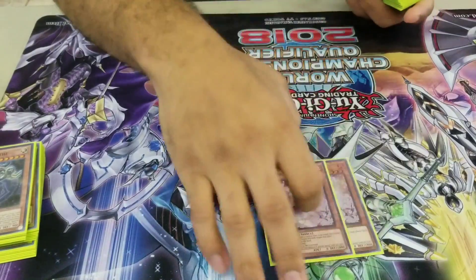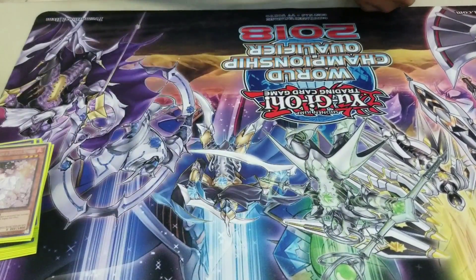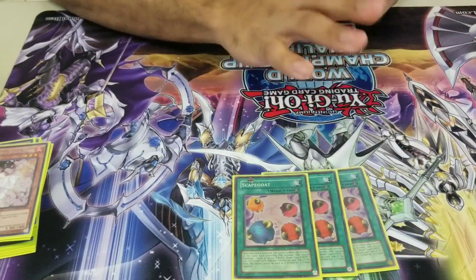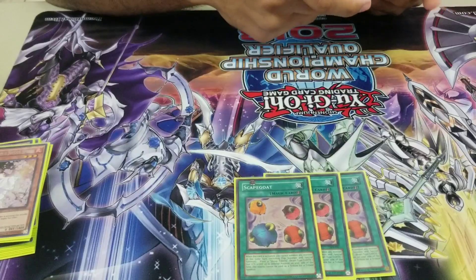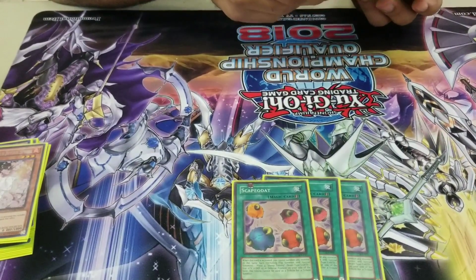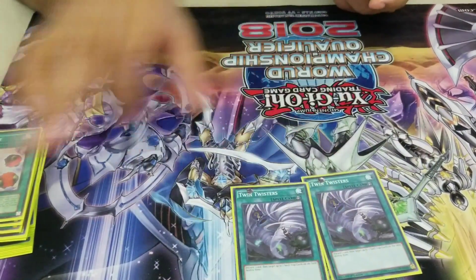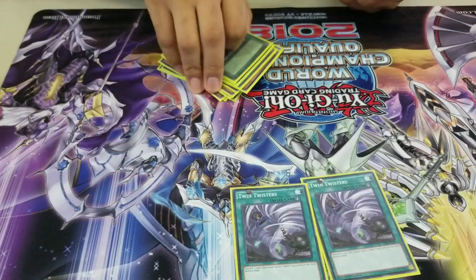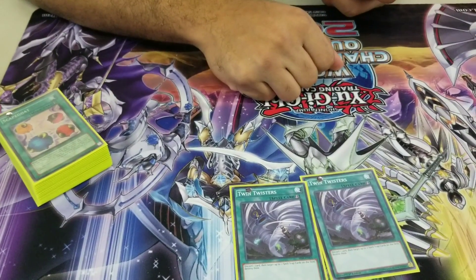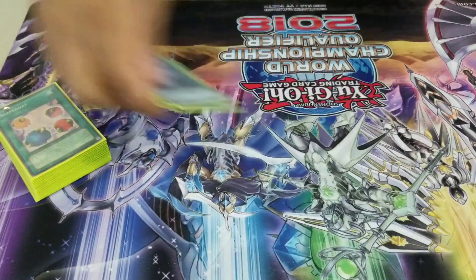I play 2 Hand Traps in the main deck — Double Ash. For Spells: Triple Scapegoat, the best spell in the deck, really the only spell I want to see. I only play 7 or 8 spells. Double Twin Twister because I work a lot with Mech Knights, and at my locals a lot of people play Trap Decks like Altergeist, so these work well.